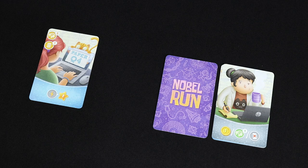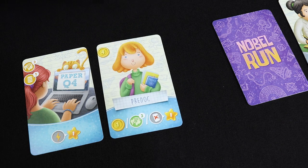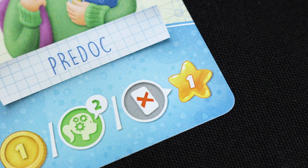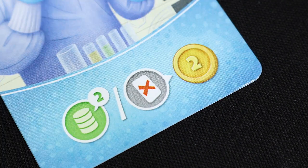Action 2: Publish a card to your curriculum vitae. Once per turn, you can send one of the cards in your hand to your curriculum vitae. This icon shows the effects caused by publishing a card to the curriculum vitae. Most of them just grant you prestige points. Others, instead, grant you extra resources you can use during this turn.